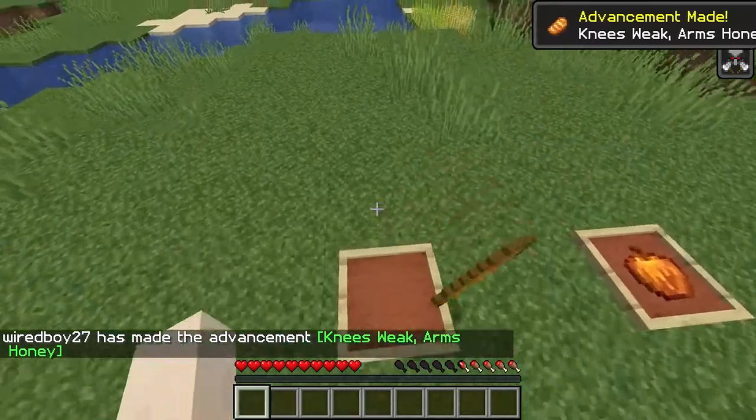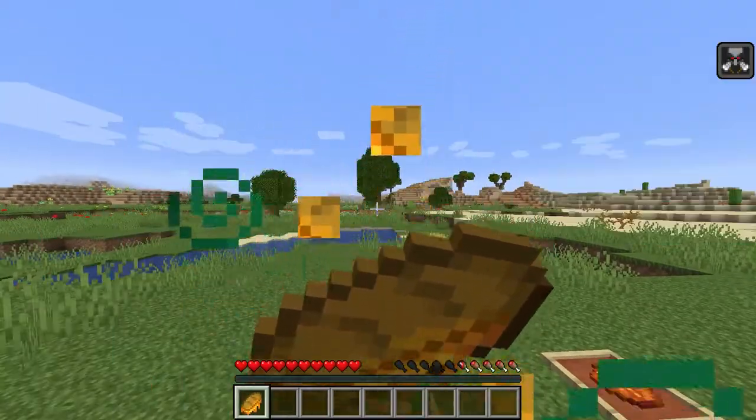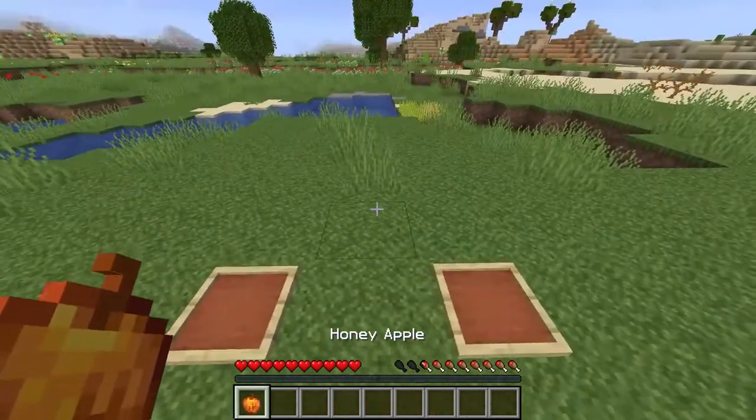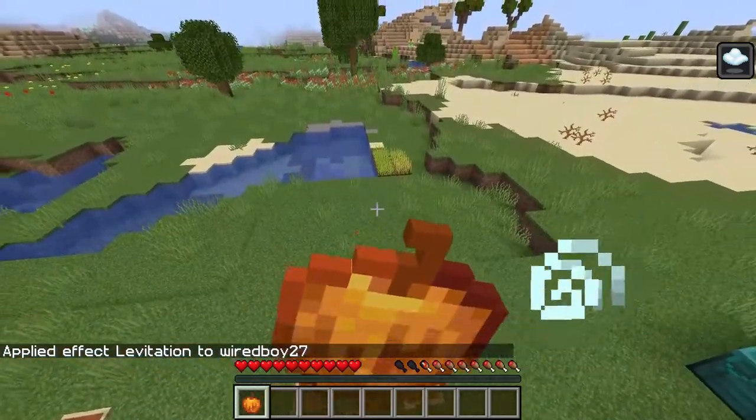Next we have the honey bread, and this will remove the bad omen effect. And finally we have the honey apple, which is going to remove the levitation effect.